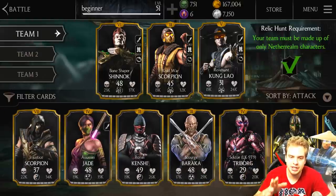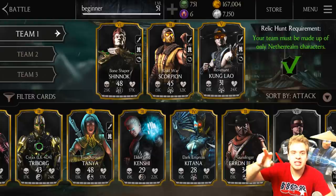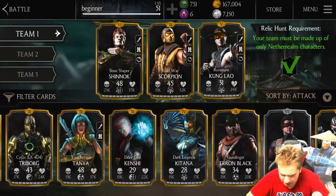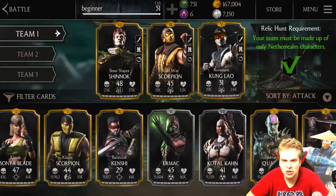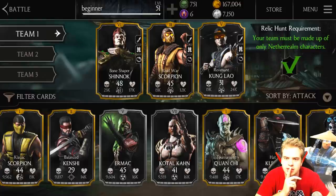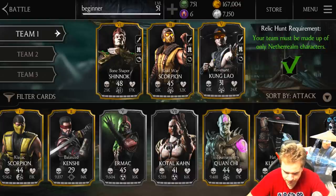After you put your three strongest Netherrealm characters in your team, take a look at the next three Netherrealm characters that you have. If one of them is Slasher Jason, Unstoppable Jason, Quan Chi, or Relentless Jason, replace the weakest character in your team with the strongest of those four. My next Netherrealm characters are Dark Empress Kitana, Freddy Krueger, and Tournament Quan Chi. Tournament Quan Chi is actually one of the key five characters - he's gonna be reflecting some damage, which is gonna be pretty huge. So probably you would want to replace your weakest character with Tournament Quan Chi. I'll replace Cold War Scorpion with Tournament Quan Chi.